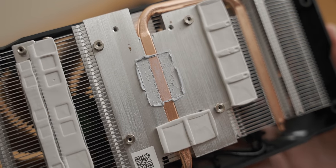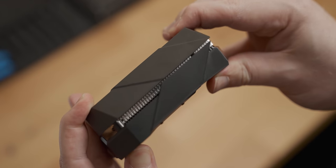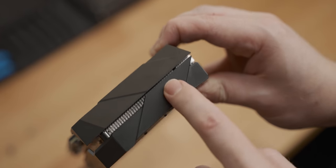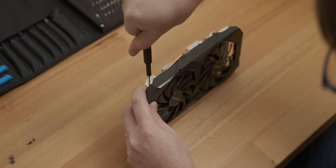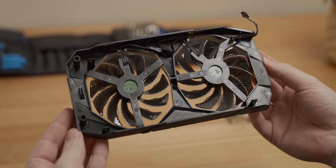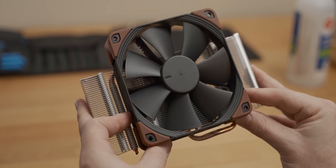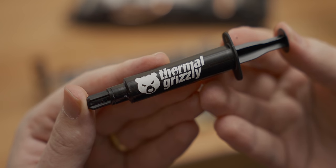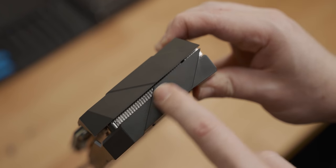Look at that lonely little heat pipe — this really is a pretty sad cooler for an RTX 2060. If you look around the front of the card, you can see that the fan shroud and the backplate block off quite a bit of airflow for that cooler. I was thinking I could just remove the plastic shroud with the fans and strap a 120mm Noctua fan to the cooler, but airflow-wise that's not really going to work. So let's just repaste the cooler, see what difference that makes, and then see if we can open up the front of the shroud to let more air escape.